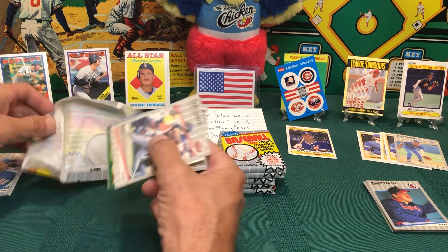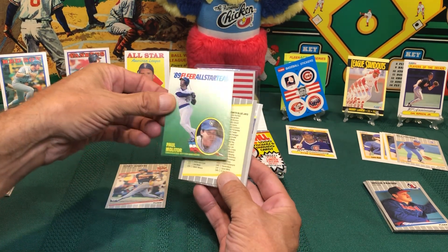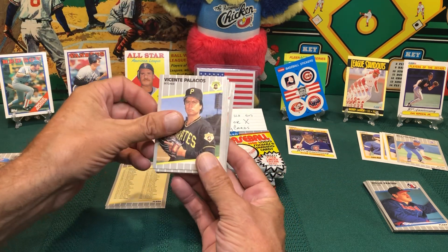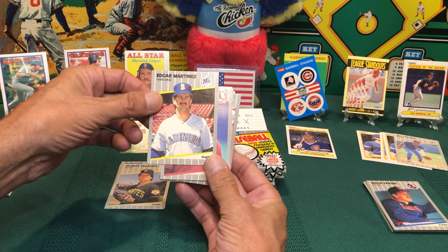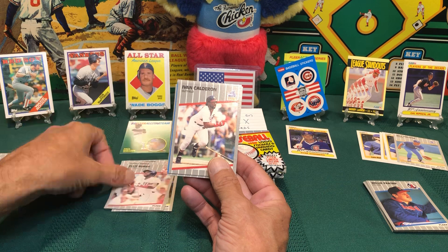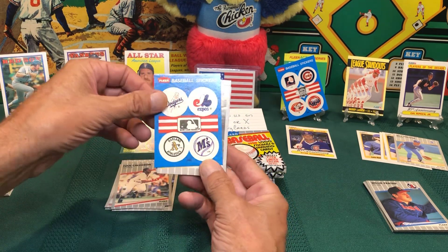Hopefully I win that trip to the 1990 World Series! Gary Gaetti for the Twins. Paul Molitor for the Fleer all-star team — that's a pretty cool card. And yes, there's my hit — a checklist. Vincent Palacios pitching for the Pirates. Edgar Martinez, third baseman for the Mariners. Tony Pena, catcher. Ellis Burks for the Red Sox, Alvin Calderon for the White Sox.